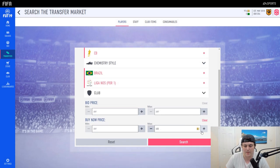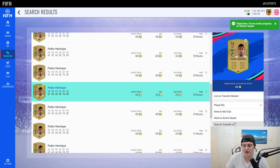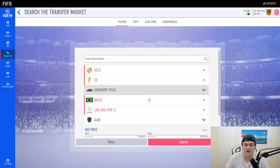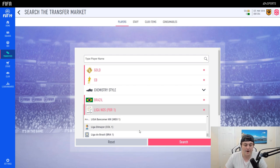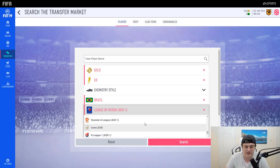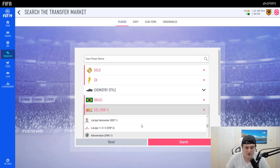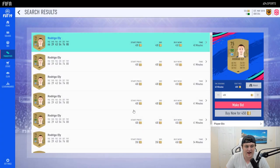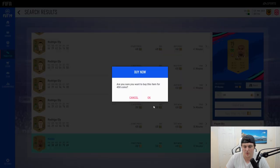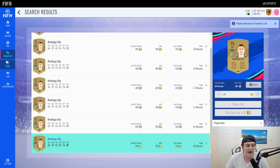I'm going to pick up a Brazilian CB from the Liga NOS for 450 — there are a lot of them but get one, send them to the transfer list, and just hold them. Scrolling through leagues people don't go for is the easiest way to make coins. I also tried the Chinese Super League — nothing there — but La Liga Santander has a few Brazilian CBs, which is actually pretty decent. We're down to 76 coins but we've invested well.